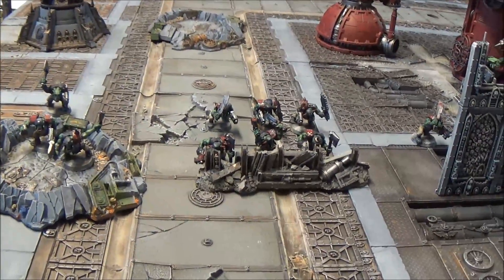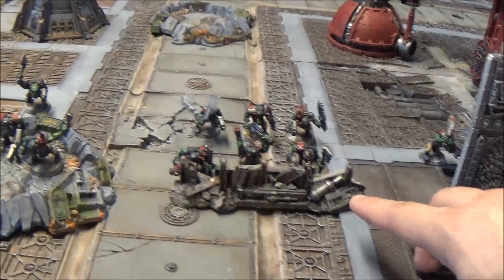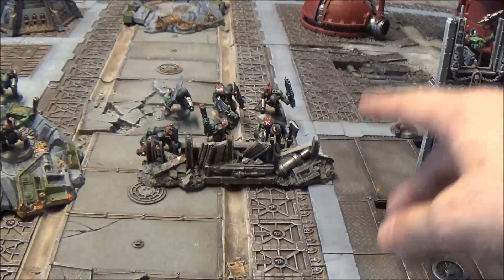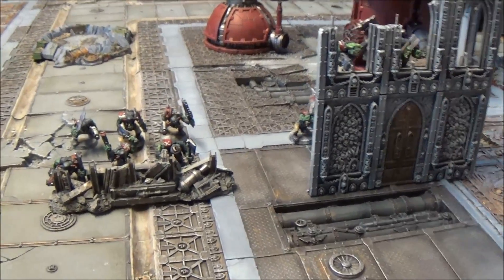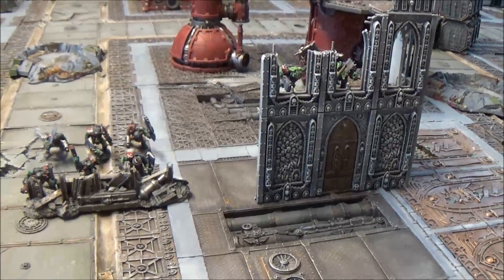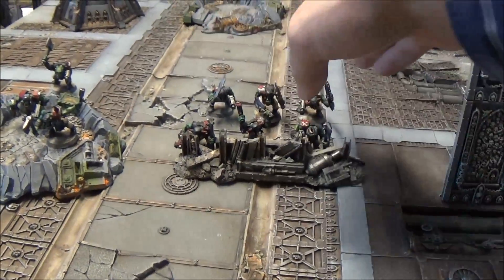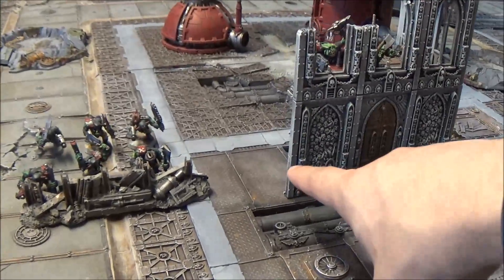Then we look at barricades, and this is where it gets strange — the terminology changes from 'unit' to 'model.' Infantry models within one inch of the wall on the correct side will receive the benefit of cover. So it's completely different. If you're shooting at a unit near a barricade, you take your first wound on the guy technically in the open, which then qualifies the unit. But with a barricade you'd start taking saves on those with the better chance of saving — the ones in cover benefit those in the open.